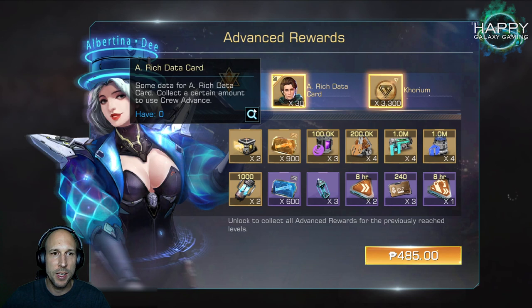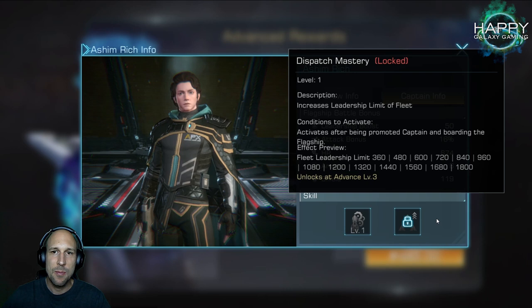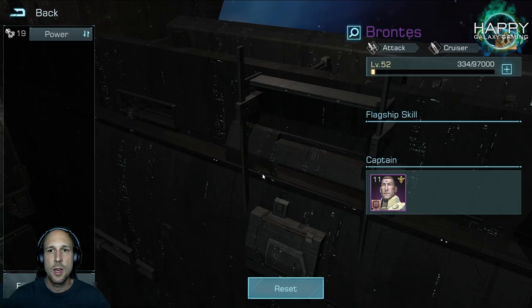I am not really a big fan of A-Ridge, but with all the crew members that we need now, he may not be completely useless when you can rank him up to get his additional fleet leadership. But yeah, just wanted to point that out. So let's go into flagships.